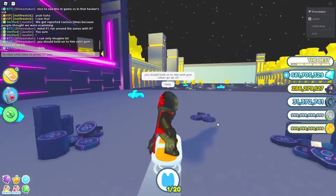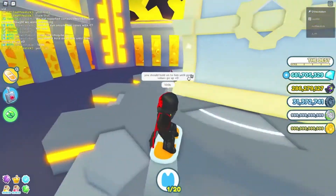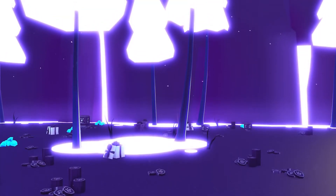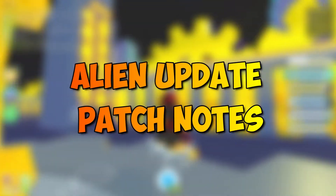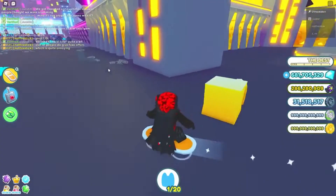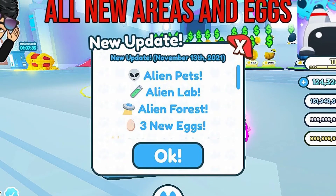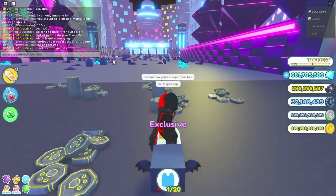Roblox Pet Simulator X has released the Alien Update that brings a wide variety of fun new stuff to the game. The Alien Lab is a new area on the map, and it is a new location that you can unlock in the tech world. The patch notes detail the items added: Alien Pets, an Alien Lab, and an Alien Forest — two new areas in the game. There are also three new eggs and two new mythicals, which is an excellent update for Pet Simulator X fans.